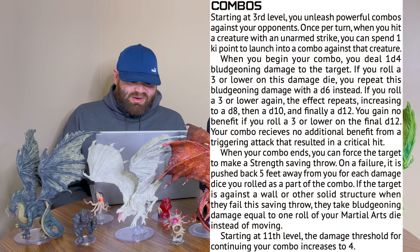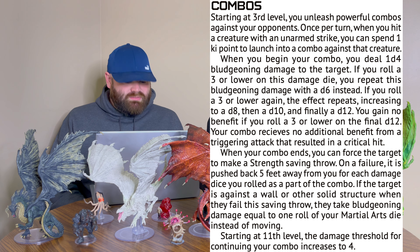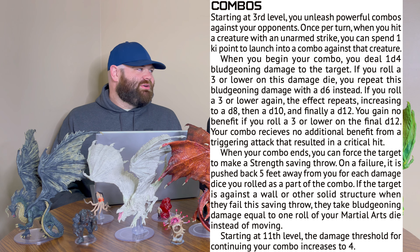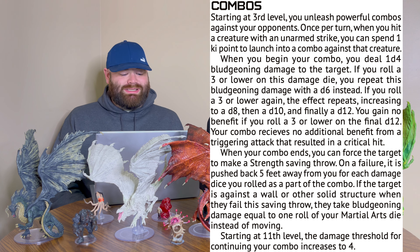Then we have Combos, starting at third level. You unleash powerful combos against your opponents. Once per turn, when you hit a creature with an unarmed strike, you can spend one key point to launch into a combo against that creature. When you begin your combo, you deal 1d4 bludgeoning damage to that target. If you roll a 3 or lower on this damage die, you repeat this bludgeoning damage with a d6 instead. If you roll a 3 or lower again, the effect repeats, increasing to a d8, then a d10, and then a d12. You gain no benefit if you roll a 3 or lower on the final d12. Your combo receives no additional benefit if a triggering attack had resulted in a critical hit. When your combo ends, you can force a target to make a strength saving throw. On a failure, it is pushed back 5 feet away from you for each damage die you rolled as part of the combo.